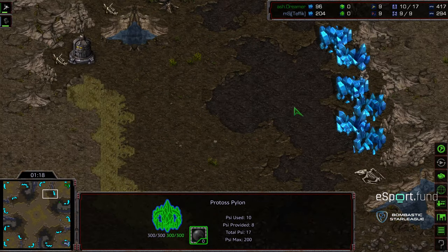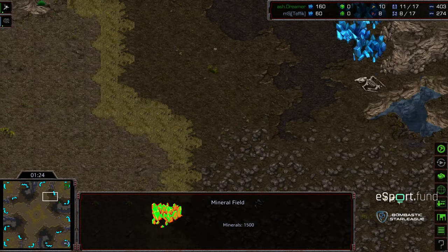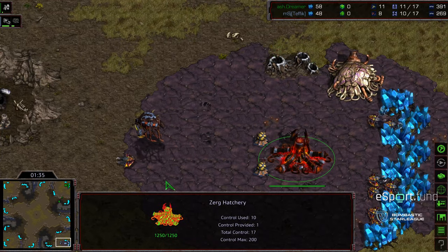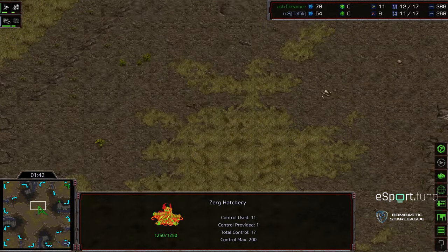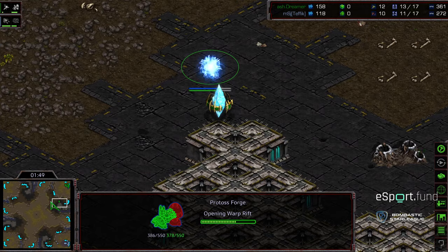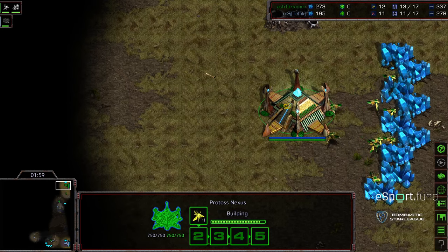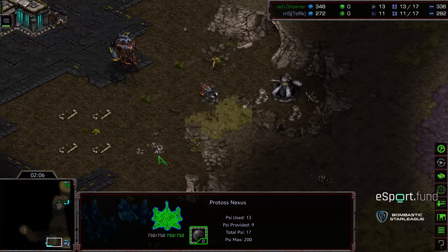Largo — natural expansion as you can see, kind of the standard action there. The interesting aspect is you have this mineral only which only has about six patches, and this huge ramp area which gives the high ground advantage to assault that base. You also have another pocketed expansion with an enclosed area. Holding the mid area or getting in position is tricky — pressing into the high ground on Largo is difficult, but holding the high ground lets you protect your third.